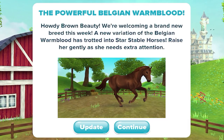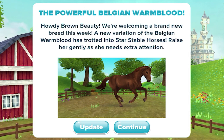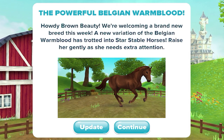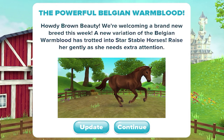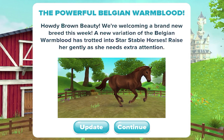The last color of the Belgian Warmblood has been released, and it is the chestnut one. So this is in the Star Stable Horses app — it says the powerful Belgian Warmblood. We're welcoming a brand new breed this week. A new variation of the Belgian Warmblood has trotted into Star Stable Horses.